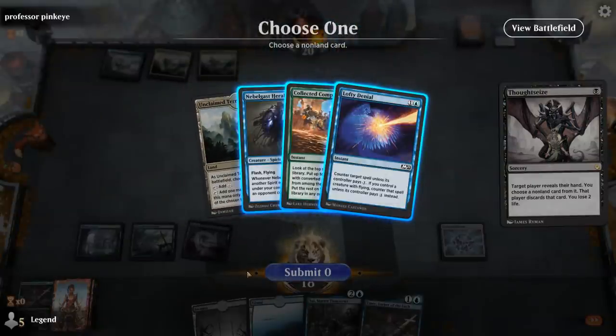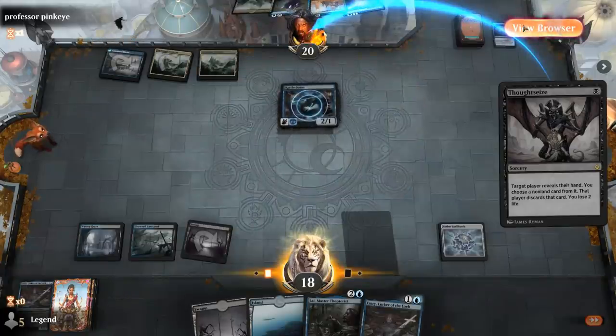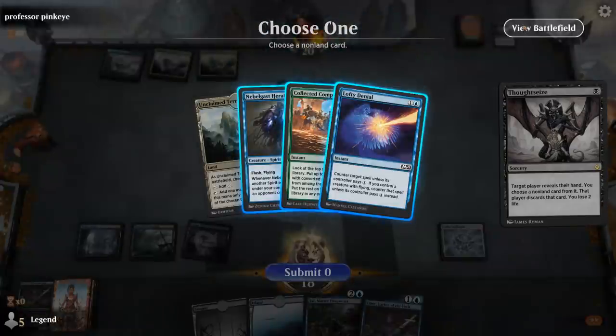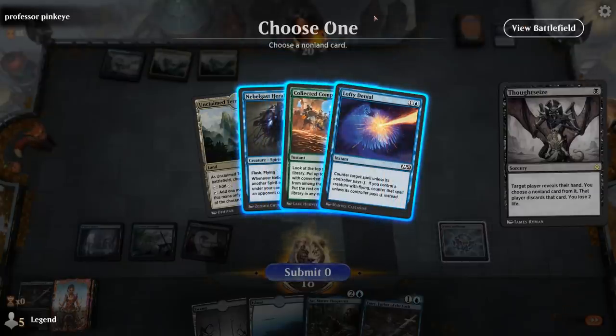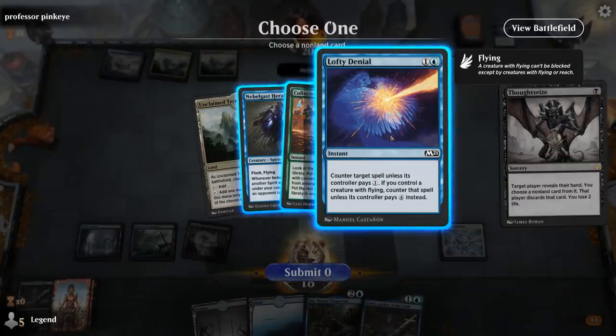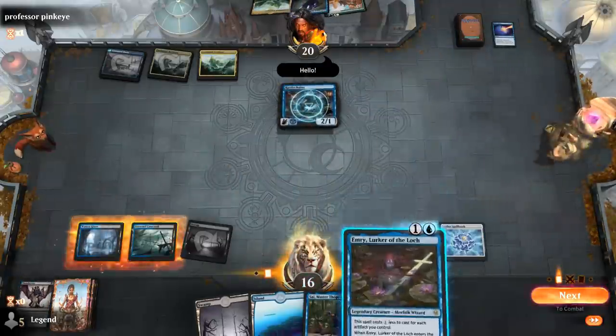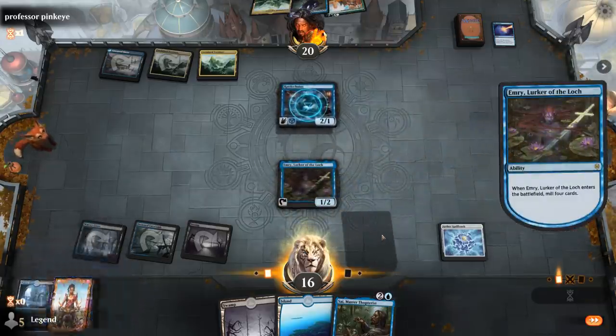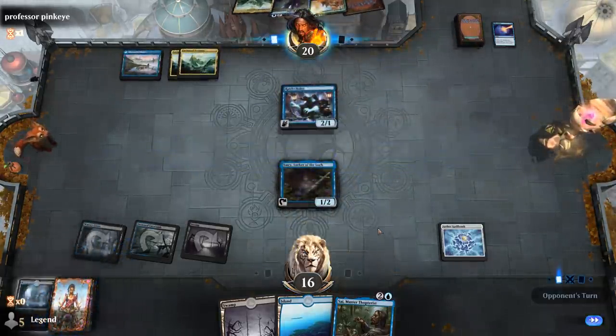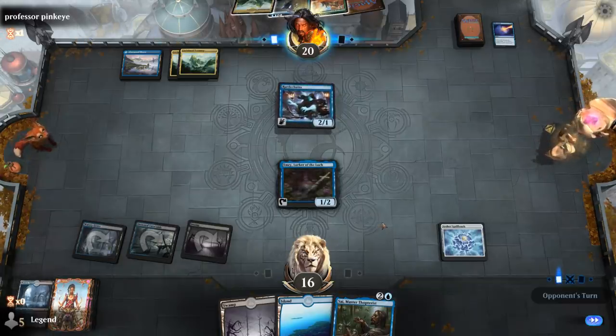Psymaster Thopterist would line up quite well on this board, making a bunch of Thopter tokens. Maybe I leave Collected Company in their hand hoping they don't find green mana, and take the Lofty Denial instead. Play Emery this turn, and then next turn Psy can start making Thopters to block their Spirits. It's a bit risky if they draw green mana, but it might be what I'm supposed to do.